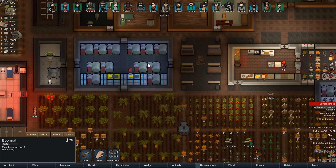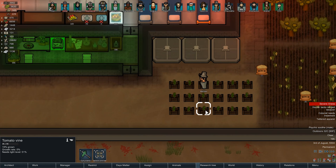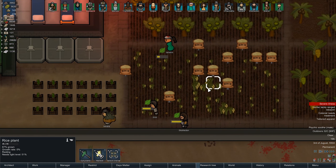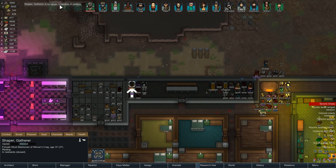Welcome back to Thet Plays RimWorld Beta 18. Someone had a nice idea in the last episode and I kind of like it, because apparently you can grow Devilstrand here. It looks a little bit more Mario than I last remembered. But anyway, let's try growing some Devilstrand here. I'm curious - you got my attention, RimWorld. And I want to see what can come of it.